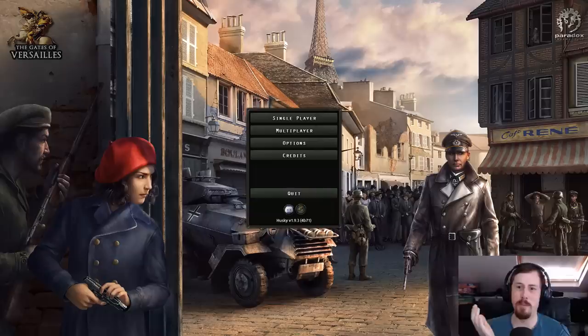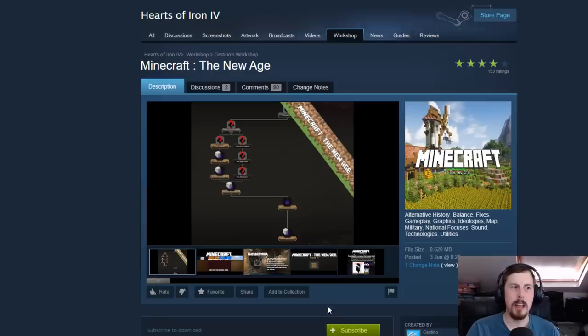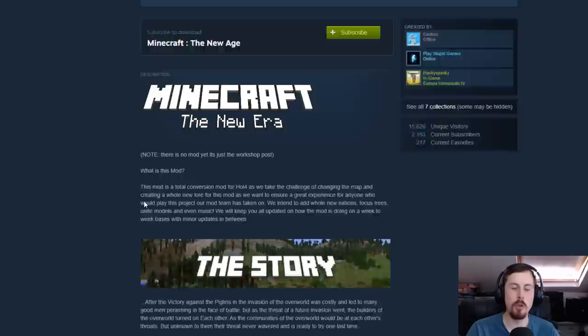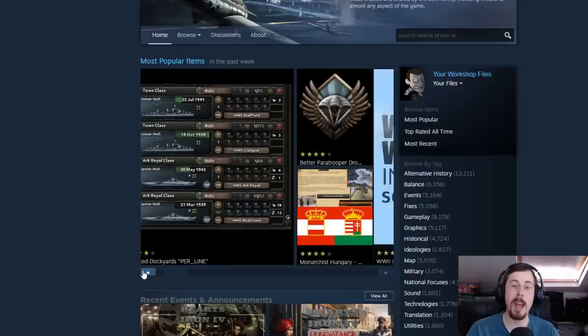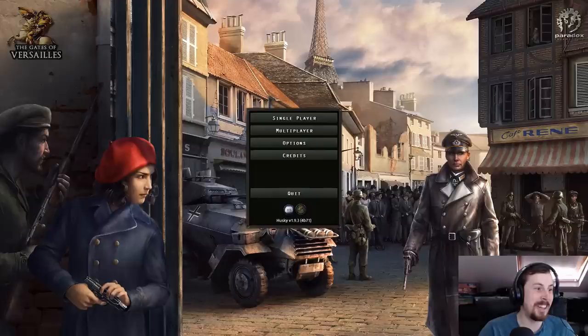Most mods released are just ones that have pretty much no content. In fact, one on the front page at the moment — not to insult modders because honestly they keep my career going — is just saying they're going to create a mod and it's one of the most subscribed workshop mods of the week. It would be great if people could just wait until there's content before throwing stuff up. I need good mods to play, please!